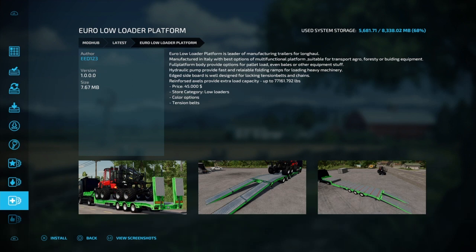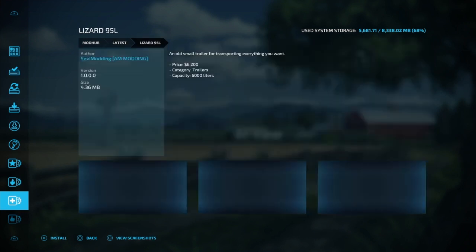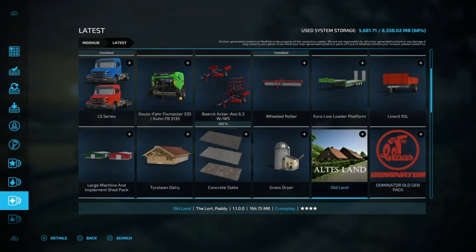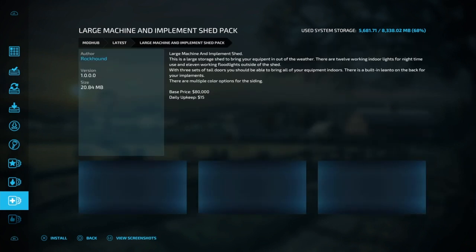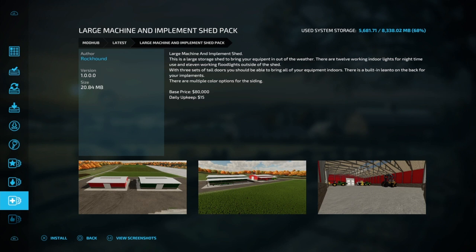That'd be interesting to maybe get — I've got so many trailers turned on but I don't even use half of them. We got the Lizard 95L and then we have the Large Machine and Implement Shed Pack. That's kind of cool and interesting.